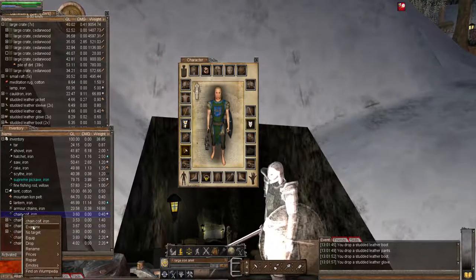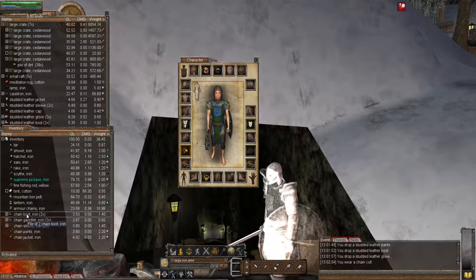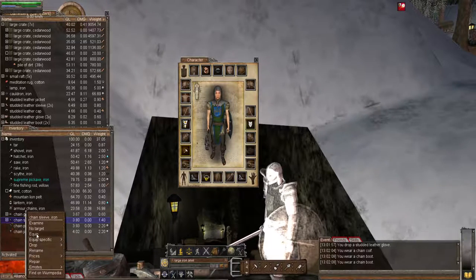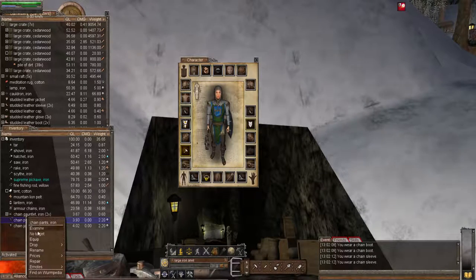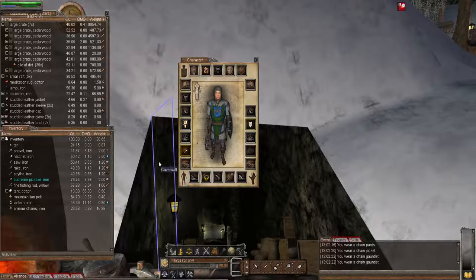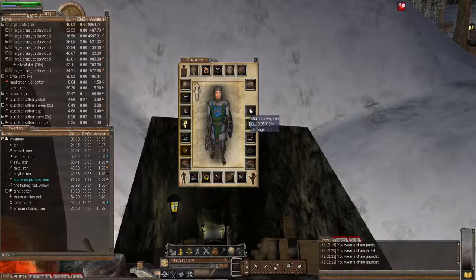For now let's put the new chain armor on so we can equip it. And there we are - there is a full set of chain armor. Yes, I need to imp it up. I'm going to be aiming for about quality level 50, maybe 60. Maybe if I can get in the chain armor smithing zone I'll get it to 70, maybe - but I'm not sure, we'll see.